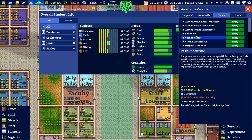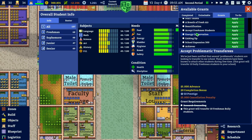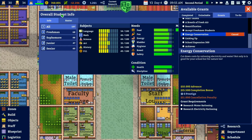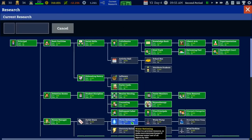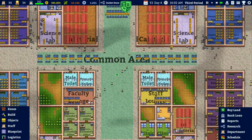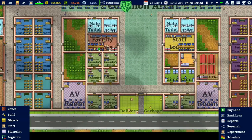We did a lot of nice things. I think we can go for the energy conservation research since we now have 300,000. What we're going to do is research water rationing and electricity rationing because once we do we can build those and save money on that. We already saved some money apparently, so we're doing quite well.